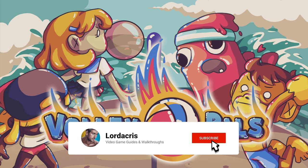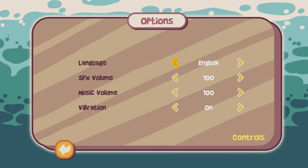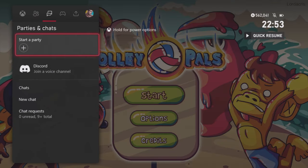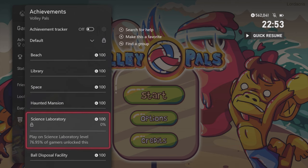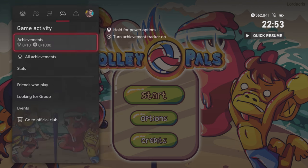Hey guys, Lodocus here with a very quick achievement guide for Volley Pals. It released on the 10th of March 2023. It was both developed and published by Nesu and can be found in the Xbox Store for $6.49. It's a fairly simplistic arcade volleyball game with cartoon visuals. It can be played with up to four people with local co-op, or you can also play against bots.